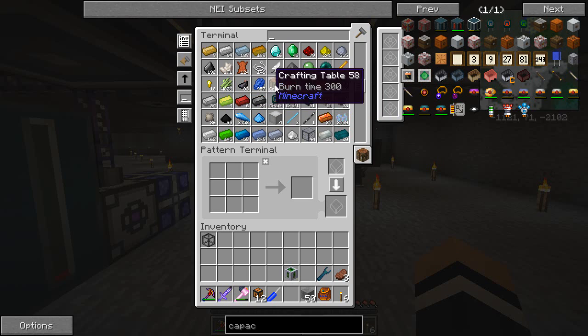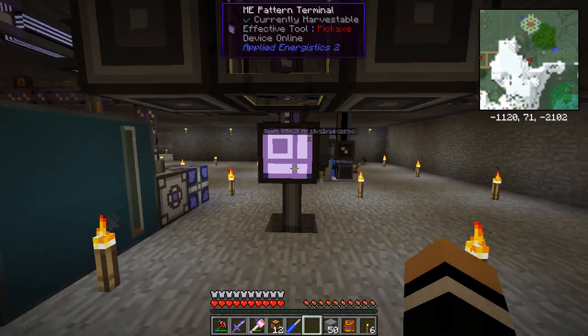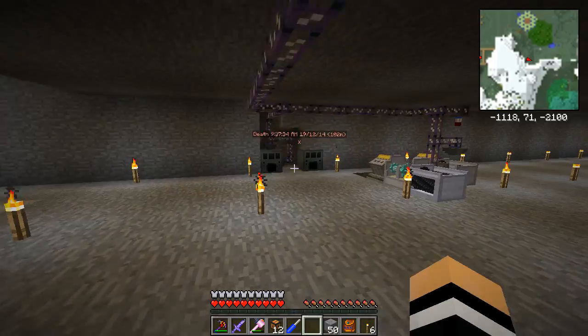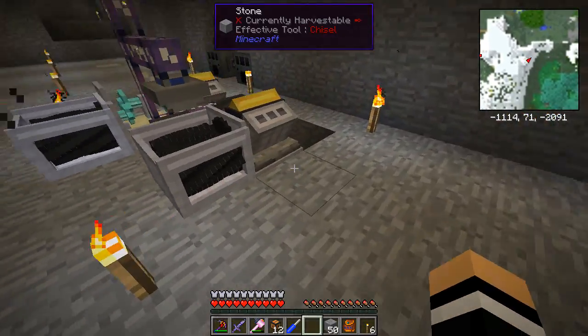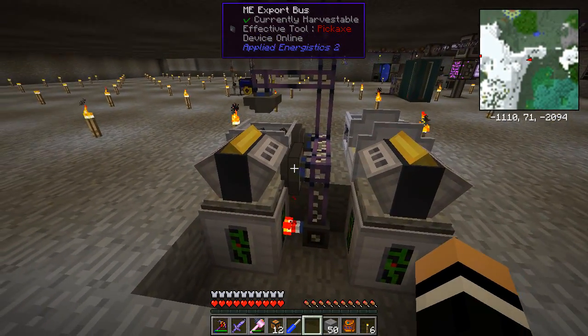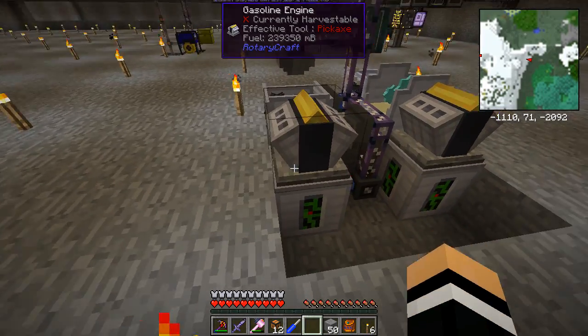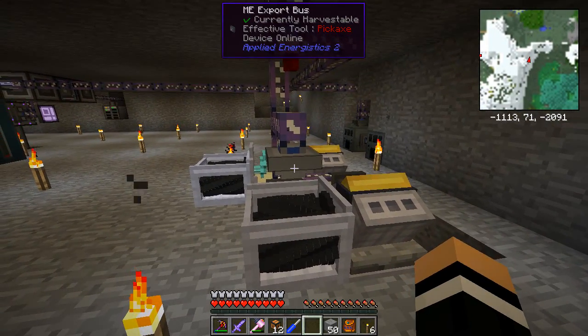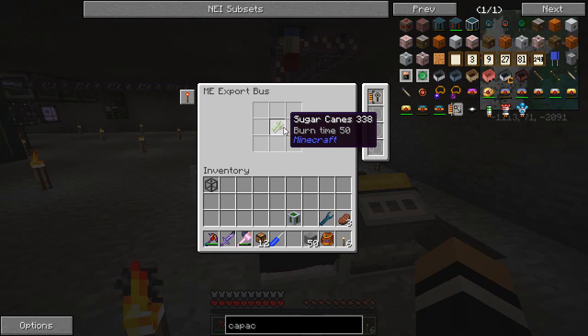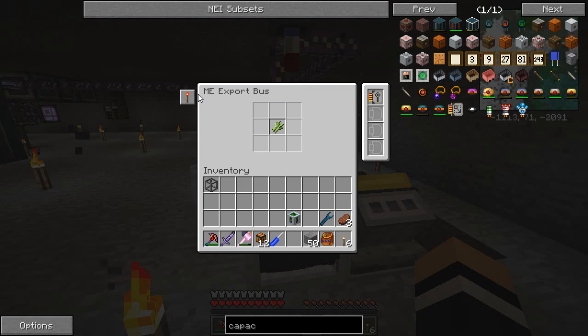4,026 sugar — that's quite a bit, because when you pass sugarcane through a grinder you actually get three sugar out of it, and that sugar goes on to make quite a lot of sludge. The next step is over here: we have an engine with an export bus set to ethanol crystals to keep it fully stocked, a grinder, and another export bus set to sugarcane — but with a redstone card set to active with signal, so it won't export sugarcane until there's a signal.